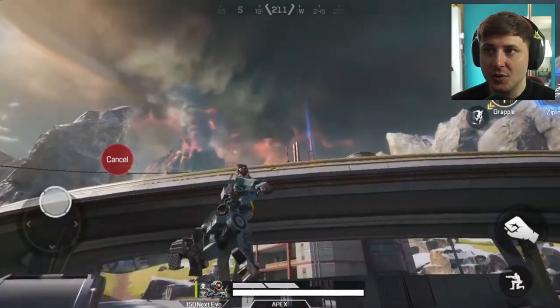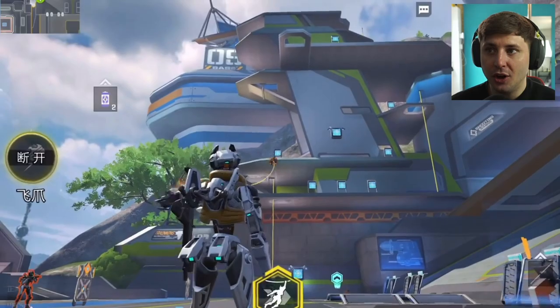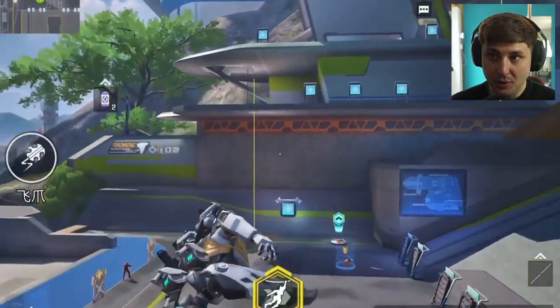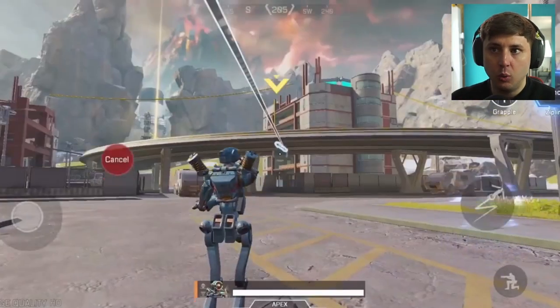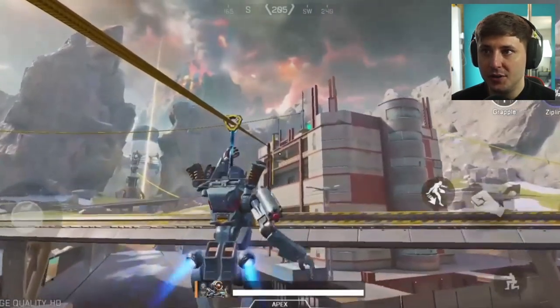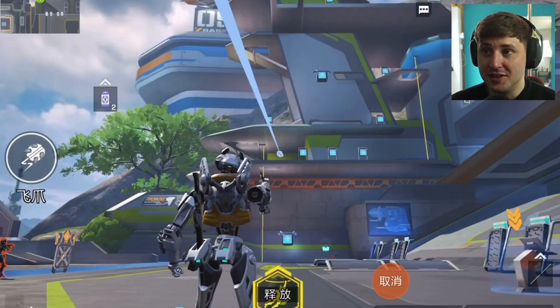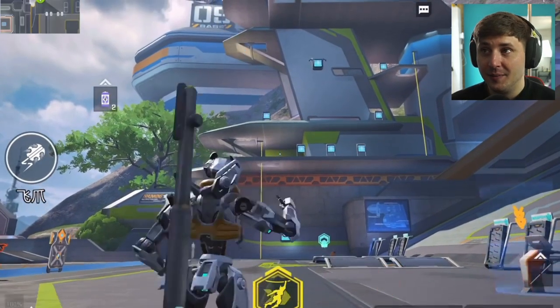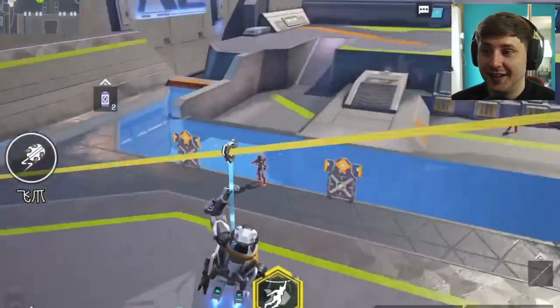Pathfinder is cracked as well. On Apex Mobile you have to connect to an obstacle in order to grapple, but on High Energy Heroes you don't even need to — he throws out a little ball that you can swing on wherever you want in the map. Then his zipline goes super far as well, which looks sick — it's OP how far it can go.